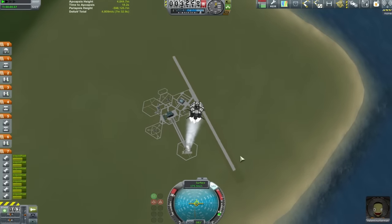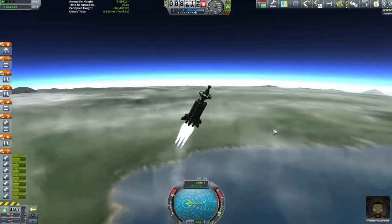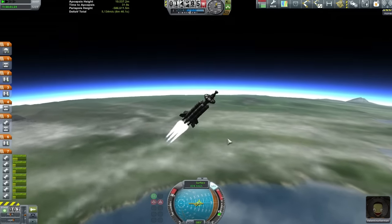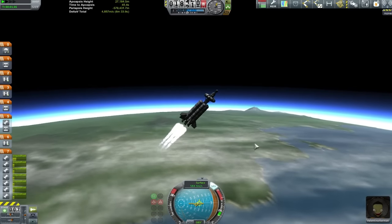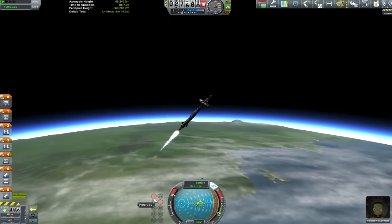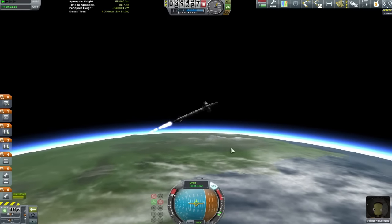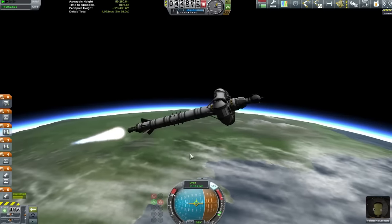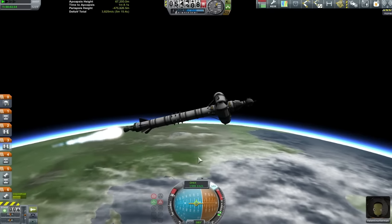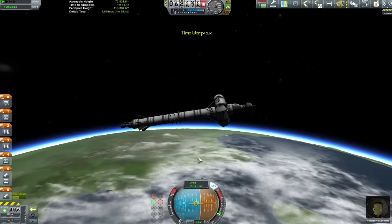This time the flight profile was almost spot-on. We did have to take a little bit of SAS control at about 8 kilometers to make sure we hit the magic 45 degrees at the 10 kilometer mark. It was then a relatively simple matter to let these seven swivel engines burn through all the fuel in the external tanks, pushing up to about 20 kilometers before staging and letting the one single swivel engine take over the main job of getting us up to apoapsis. I was aiming for around 70 kilometers, being mindful that the lower we are to the atmosphere the higher a boost we get from the Oberth effect, which means we save fuel - and of course saving Delta-V is what efficient spaceflight is all about.